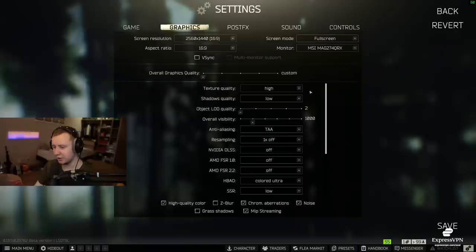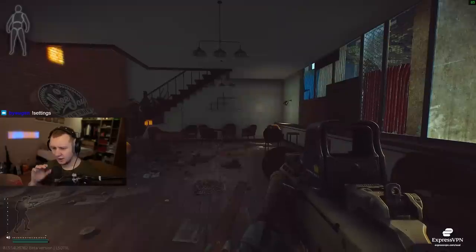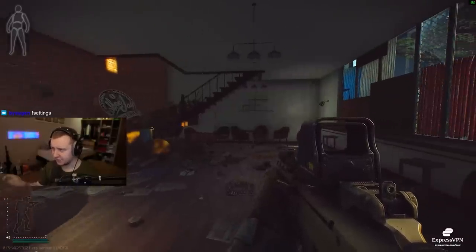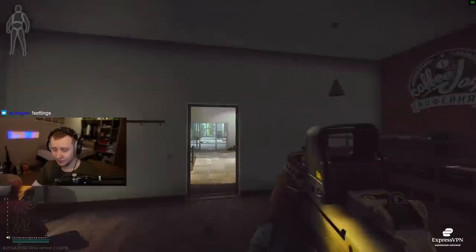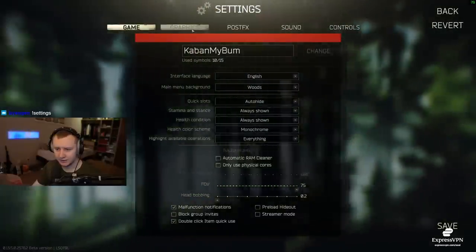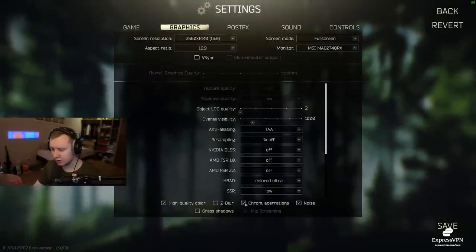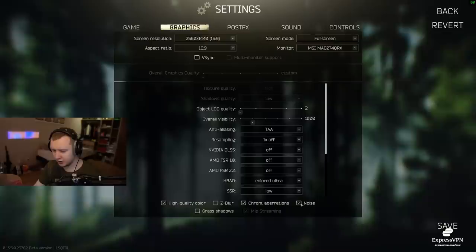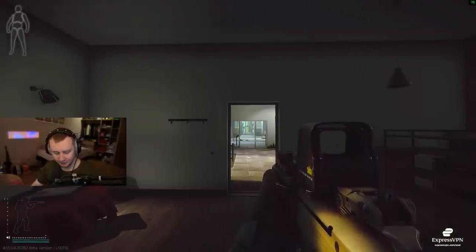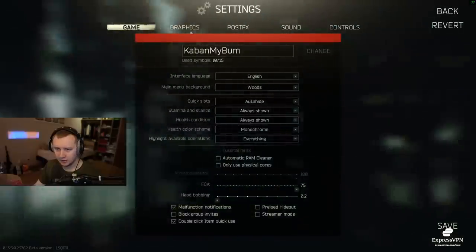I'll save those settings and go to Streets to explain the rest of the settings in the raid. Now we're on the Streets of Tarkov map and as you can see my graphics are very weird — the game looks very grainy. The first thing we do is go to settings and disable chromatic aberrations and the noise. This is what makes the game look very noisy and ugly, and it doesn't give you any additional frames. Disable this, save — boom, the game looks clean.